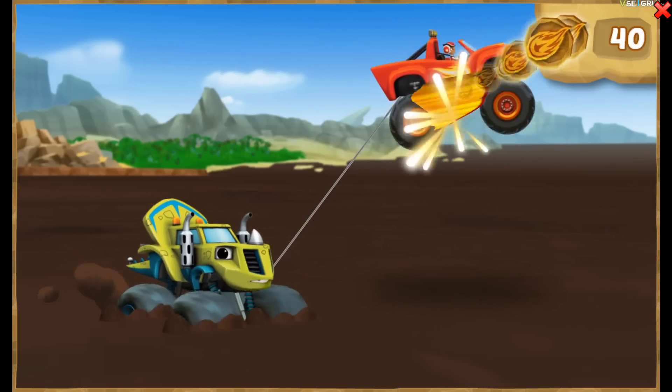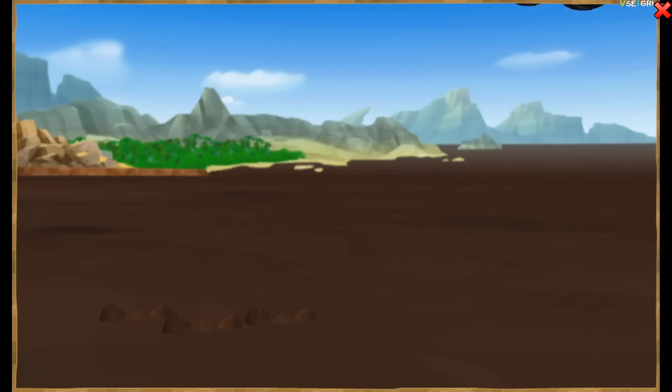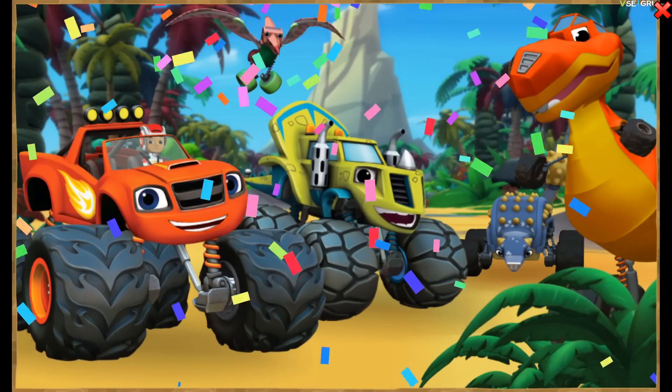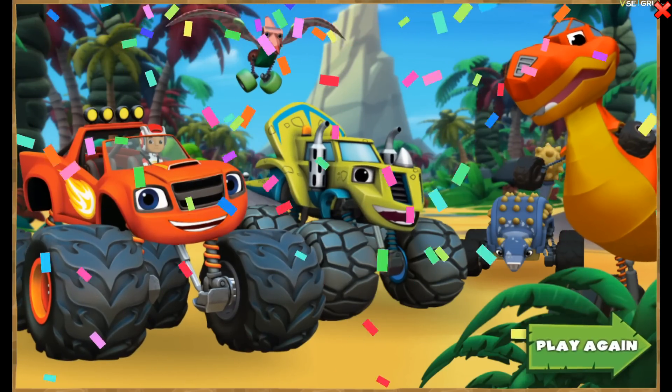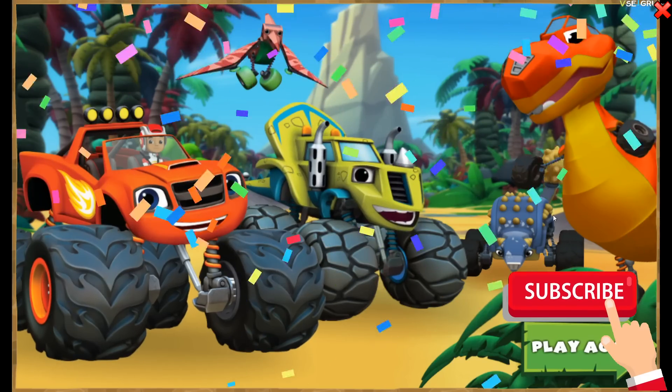Keep pressing the space bar! Zeg is free! Great job — you rescued Zeg from that sticky mud! Click play again if you want to play again!